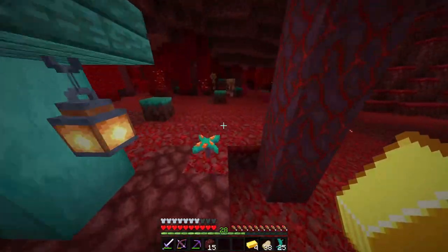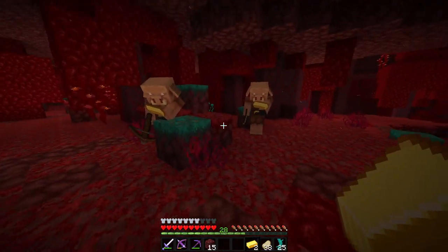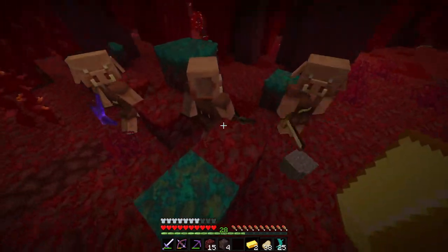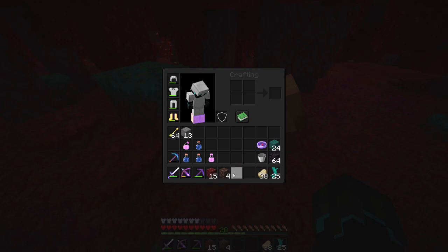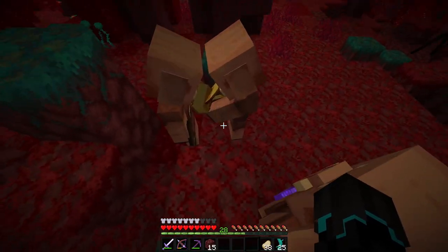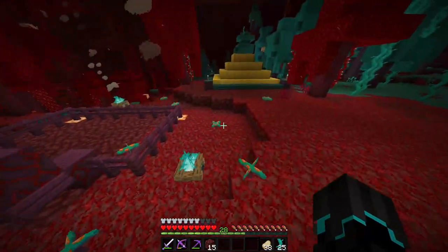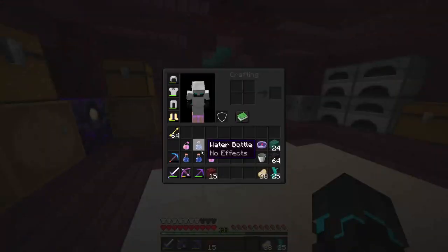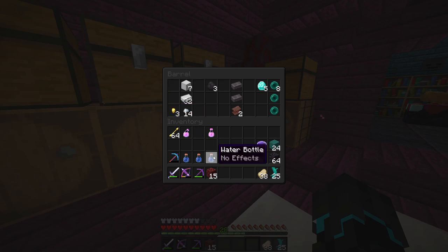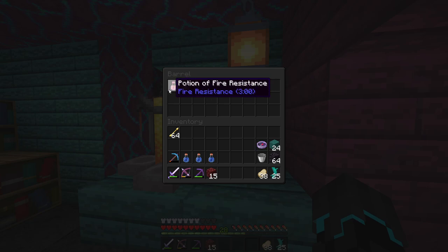We have 4 more golden ingots to spend. These two guys are going to get them — are we going to get more water bottles or just some soul sand? Soul sand gravel, crying obsidian and soul sand. In total we now have 3 water bottles and 2 fire resistance potions — that's really really good. And we can use redstone in order to extend the fire resistance.